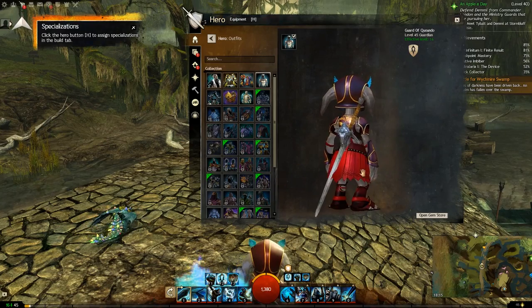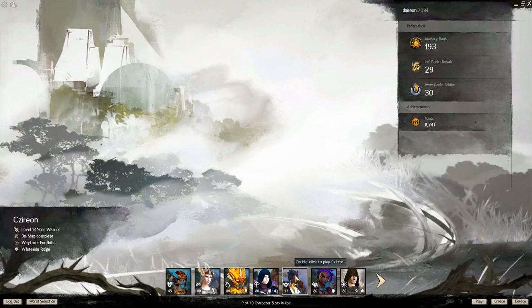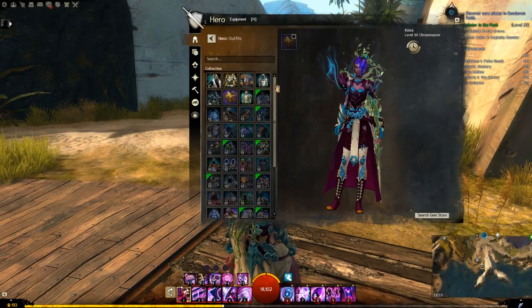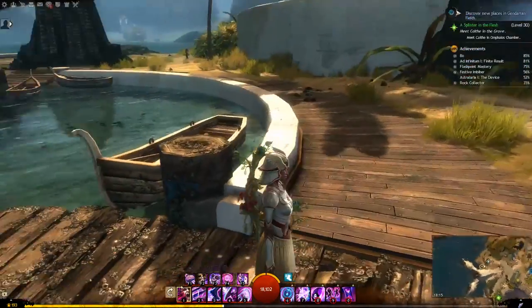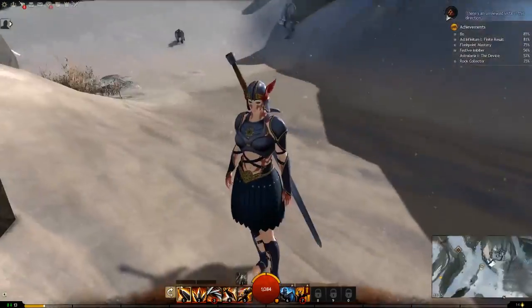I need to change the red there, it's very strong. It kind of fits the guard, I might use that for a while. On Sylvari it's again very similar to Human. Norn is also very similar, just a bit bigger.